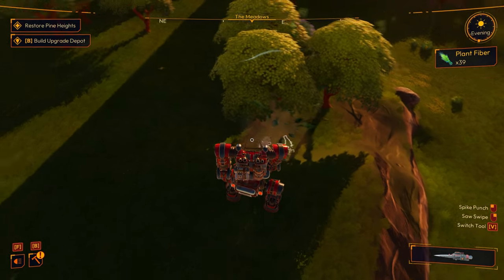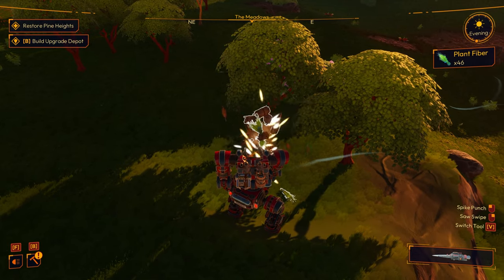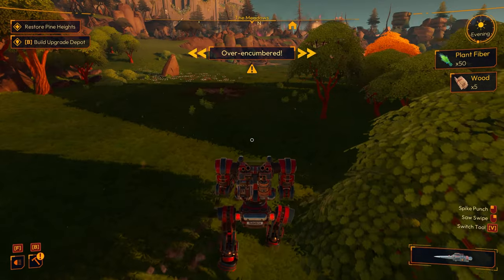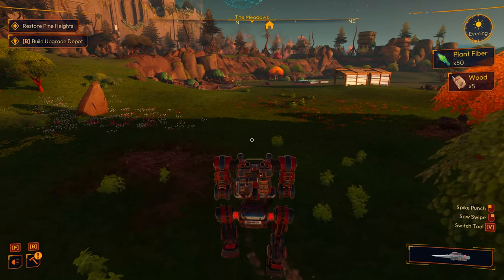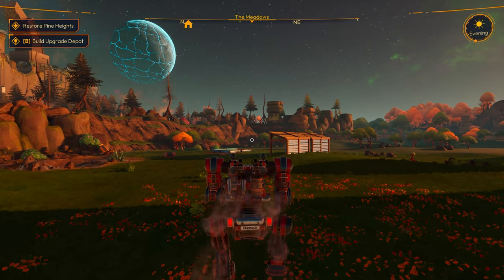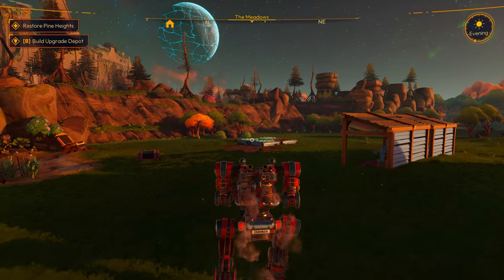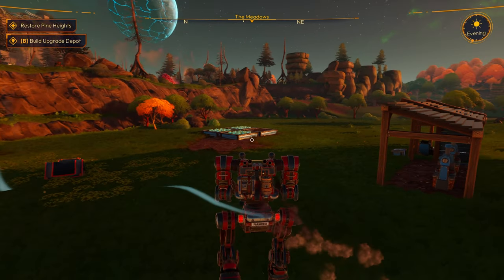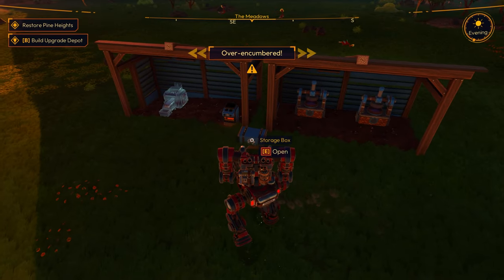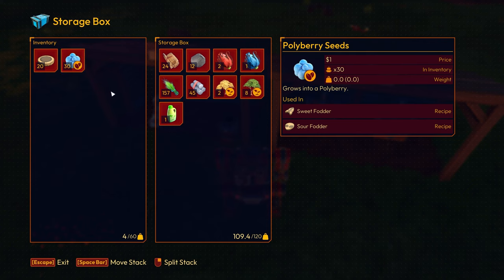Let's grab as many of these bushes and then we'll start making some plant oil — I couldn't remember what it was called. Might as well grab a few trees while I'm here. Now I'm over-encumbered. I'm looking forward to building the upgrade depot — that's going to let us upgrade our mech. I just love the feel of this game; it has beautiful, relaxing, soothing, chill vibe music. It's a very chill game.